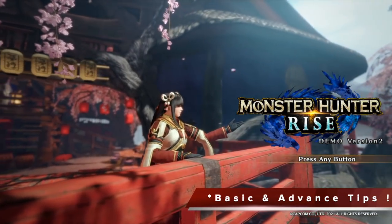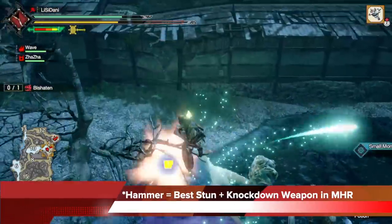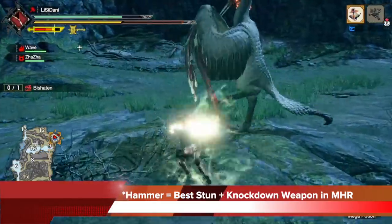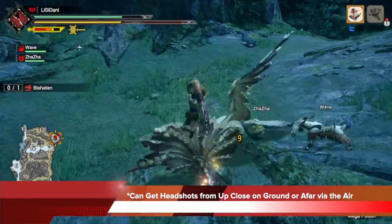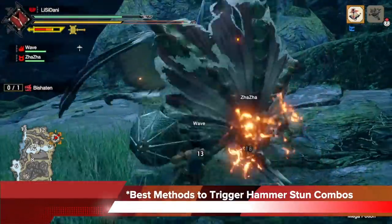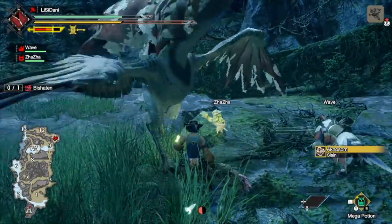Hey everyone, this is Sam and welcome to my Monster Hunter Rise weapons and combos tutorial. Today I'll be showing you guys the hammer, which is the best stun and knockdown weapon in Monster Hunter Rise. It can get headshots from up close on the ground and from afar via the air. This is literally a headshot hunting weapon and I'll be showing you the best methods to trigger hammer-stun combos right on the monster's head. I guarantee by the end of this, you're gonna dominate with the hammer.